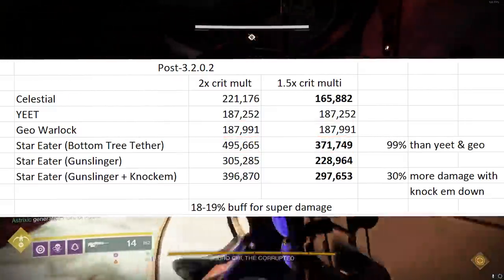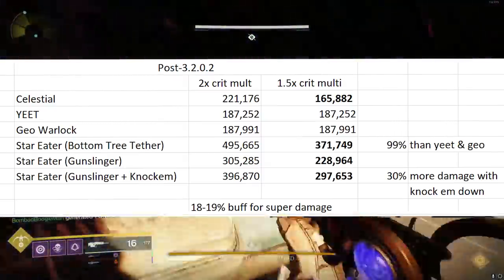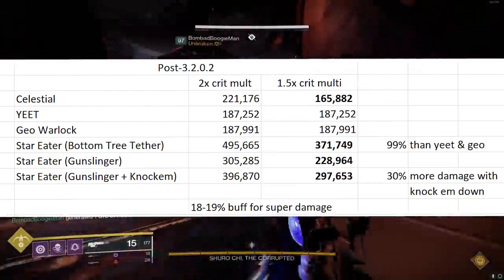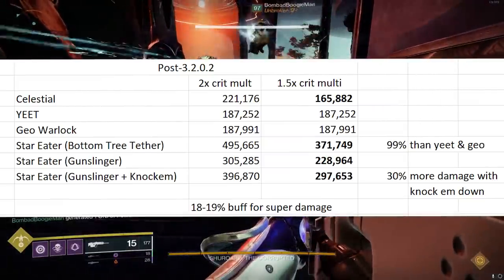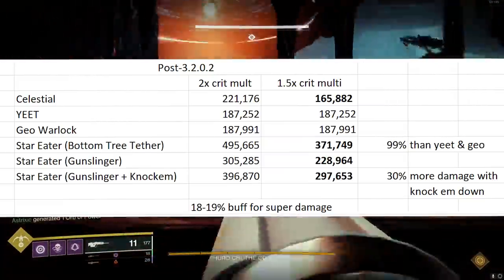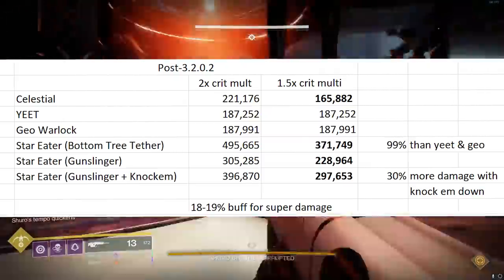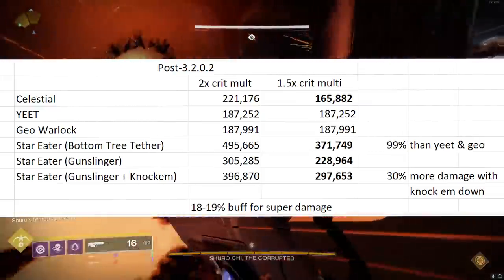The 99% more damage it does over Yeet and Geomag Warlocks is after adjusting our damage from a two-times crit multiplier down to 1.5. I know Kali has a two-times multiplier — we dropped it to 1.5 and adjusted the numbers. Regardless, overall in total damage, Star Eater is second to none. It is by far the most damage amongst all supers in the game.